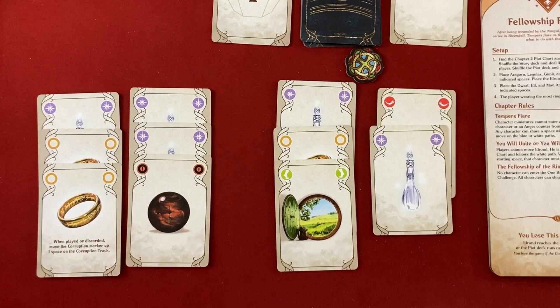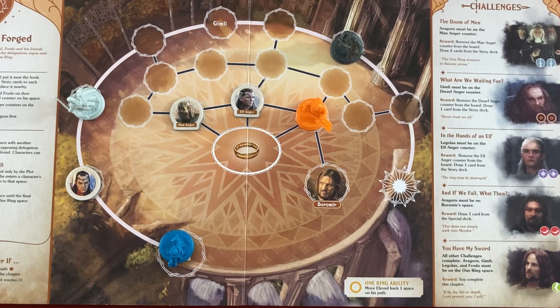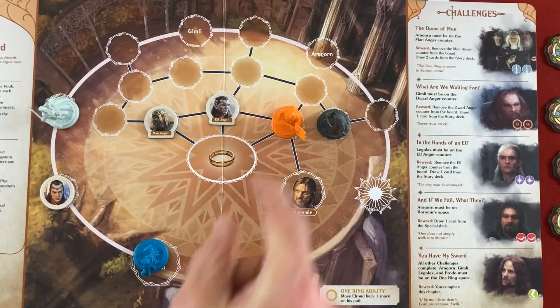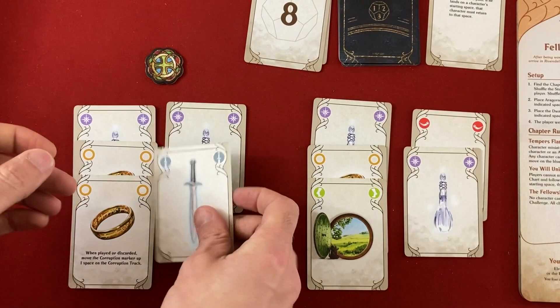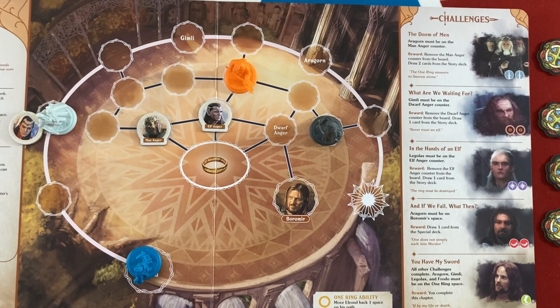I'm getting too many Mystery cards. I did get one of the two Adventure I need, and Elrond moves one space now. Legolas needs five moves to reach the Elf Anger, so there's pretty much no way to get there before Elrond calls him back. I should start moving Aragorn toward Boromir instead. I move Aragorn twice and discard an Insight and a Mystery to move Gimli out of Aragorn's way. I draw one of the two Warfare needed for the Men's Anger. Elrond moves again - he's chumming it up with the Elves. It says when he enters a space with a character they teleport back, so Legolas can freely move now.